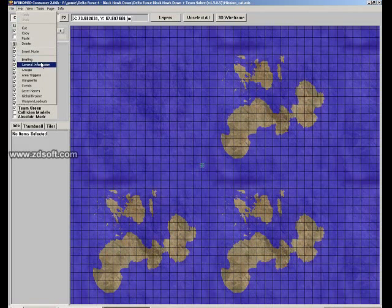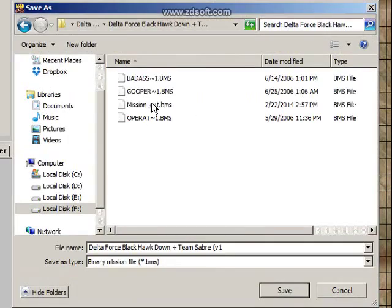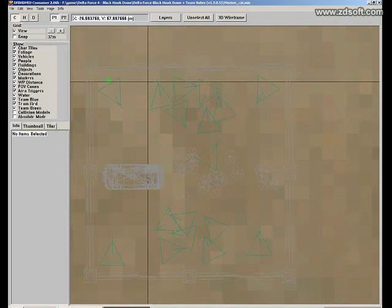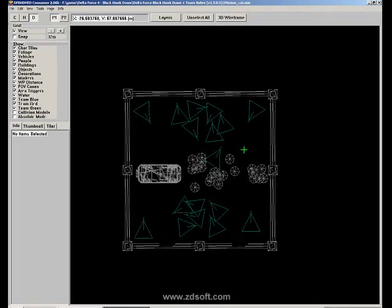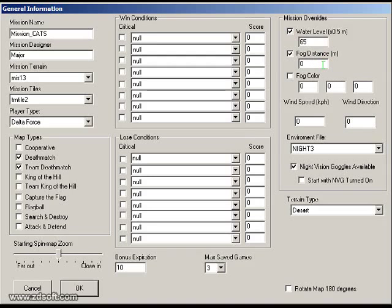Let's go back and decrease the water value from 75 to maybe 65. Save that, yes, and export the mission. Now let's zoom in, go to wireframe mode. What can we do next? We can add fog. Let's go to General Information and add fog — maybe 20 meters. So we want to add 20 meters of fog — meaning 20 meters is the sight distance. You can see 20 meters from your location and will not be able to see anything beyond that.